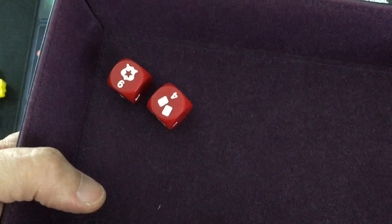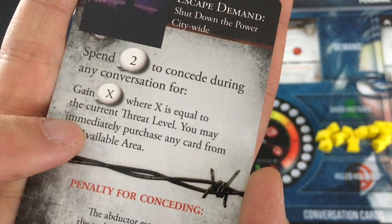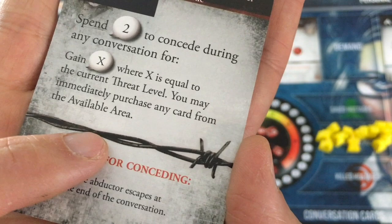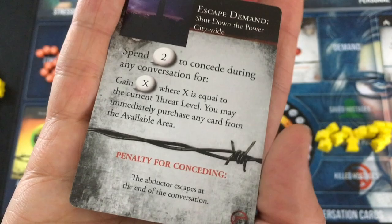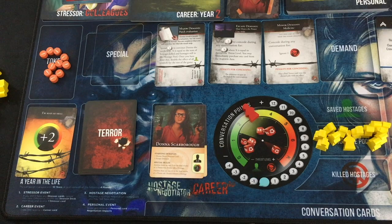Just two dice. With one success I could reveal the demand; with two, I could reveal it and gain two conversation points. Discarding two cards would also give me one conversation point each, so we don't need to do that. We get to find out her final demand — her escape demand. She wants us to shut down the power citywide. We can spend two conversation points to concede it, gain X conversation points equal to the current threat level, and then purchase a card from the available area. But since it's an escape demand, she actually escapes and kills all the hostages at the end of the turn, so that's not going to happen until the very end, maybe.